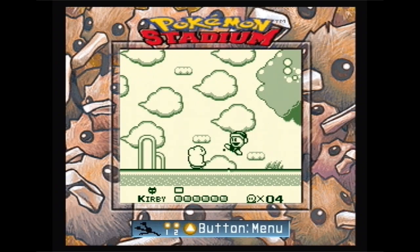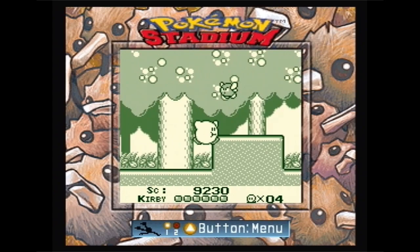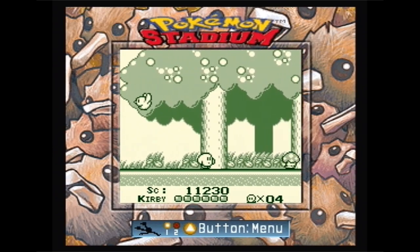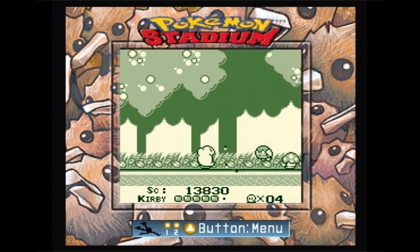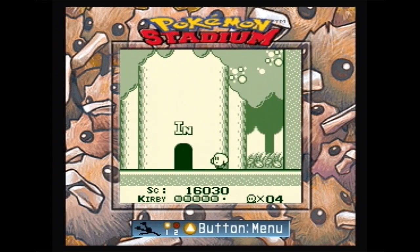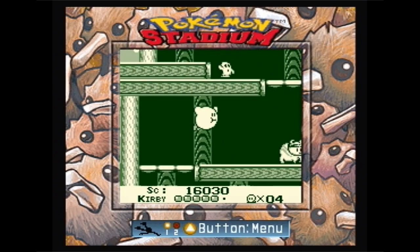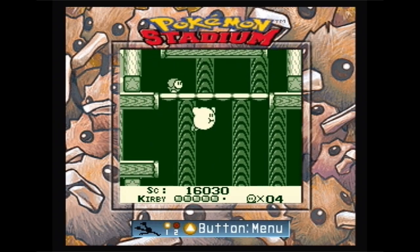We were finally able to do it by modifying the header. Going back to what Mesmerize said five years ago about heavily modifying the header and padding out the ROM, we decided to pad out the ROM to be the exact same file size as a Pokemon cartridge — thinking that maybe Pokemon Stadium checks memory size — so along with the normal header modification we padded the ROM with empty data to match a Pokemon cartridge's file size. And voila!